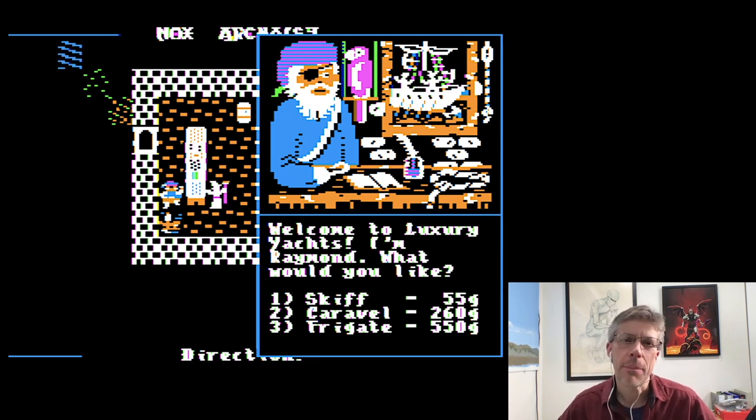I'm here in Bayport at the shipbuilder and I want to go ahead and buy a ship. I have three different types to choose from in Nox Archaeist: there is the skiff, the caravel, and the frigate. They all three have their uses. This is all covered in the manual as well, so if you miss something just go ahead and refer to the PDF in your download.